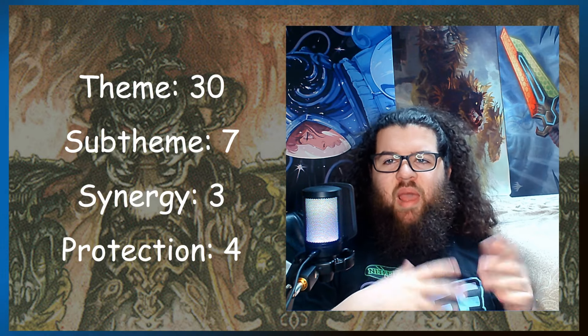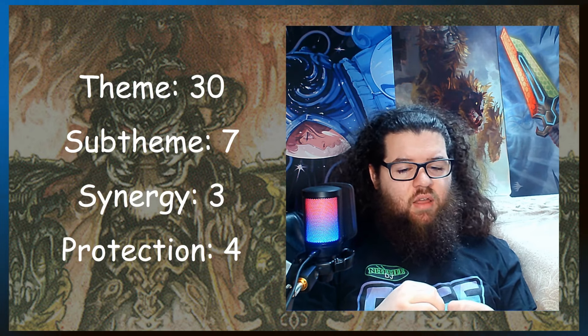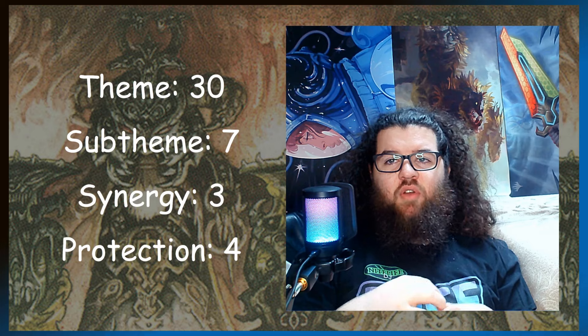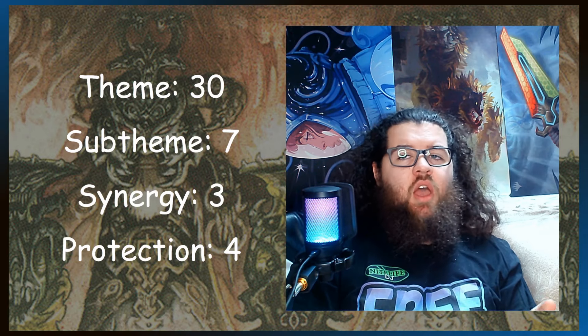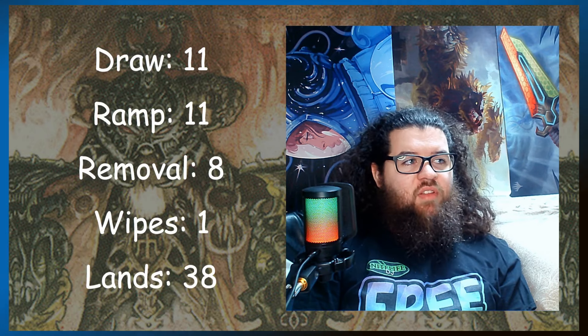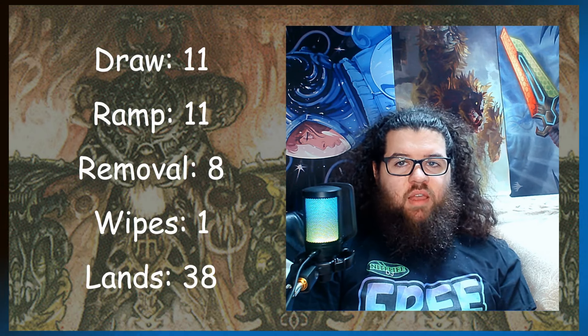The sub-theme cards are payoffs for our enchantments going to the graveyard or our opponent's creatures dying, stuff like that. Synergy cards just synergize really well with the commander — it's a catch-all category. Because our commander is the keystone of the deck and is going to be destroying all of our opponent's creatures, we're going to need protection for it. To fill out the deck and make it more consistent, we have 11 draw, 11 ramp, eight removal, one board wipe, and 38 lands.